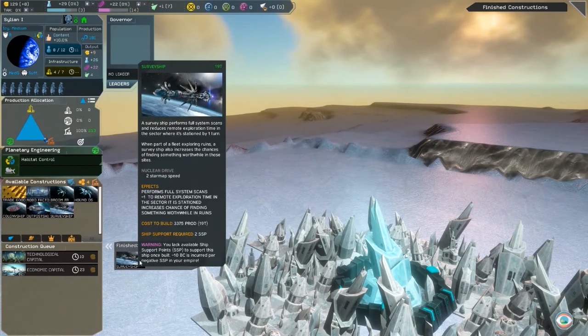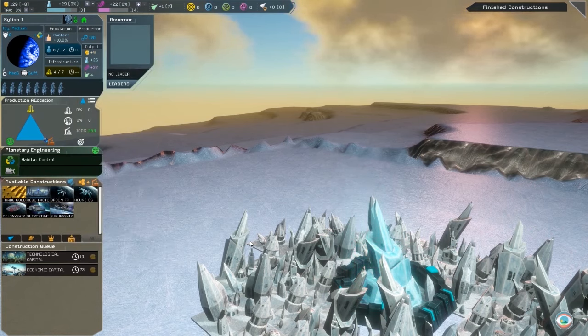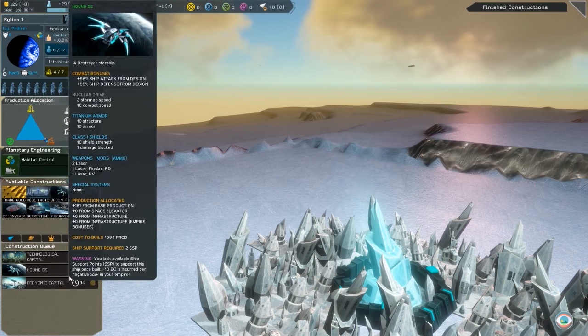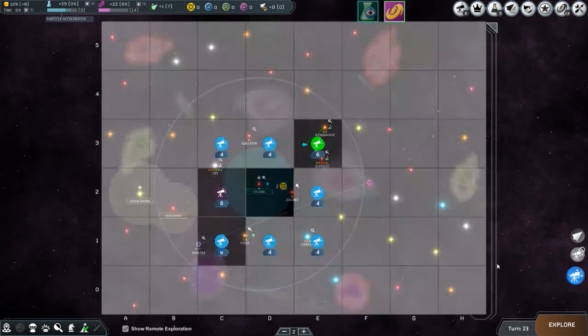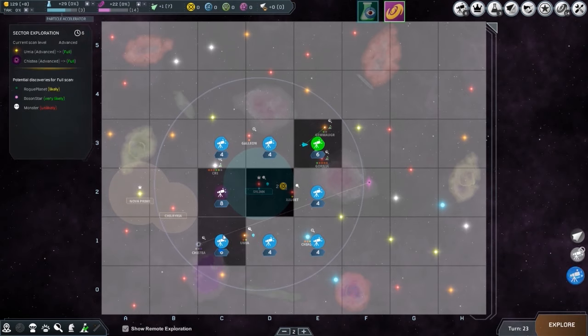Our survey ship is constructed and now we're working on the technological capital. I'd like to have a destroyer constructed pretty soon — actually before the economic capital — because I feel the conflict with the humans is rising. We didn't find anything in sector C2, but we're going to continue to explore this area.